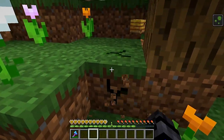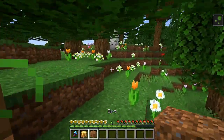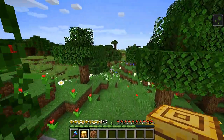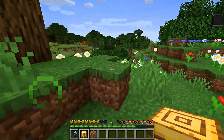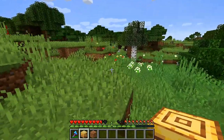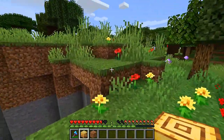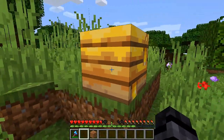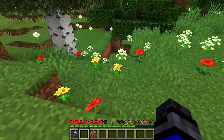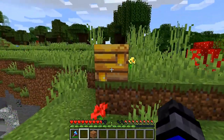May have to break a block or two — and we're in trouble. Now that we've got the nest with the silk touch pick, we need to run because the bees will be after us, but once we get out of range we should be fine. We can also place down the bee's nest — it is still full of honey, and now the bees will come out and start doing their business right here where we put it.